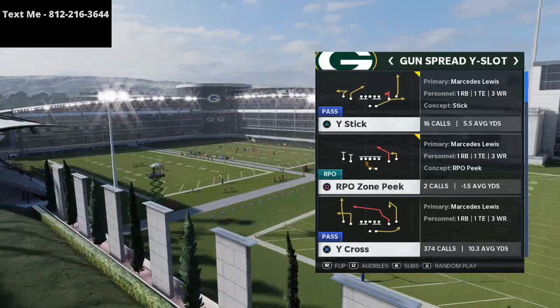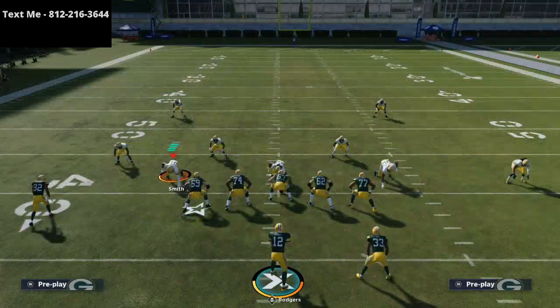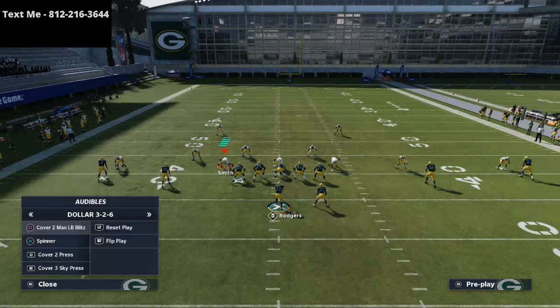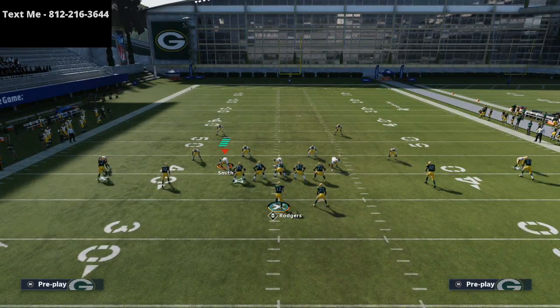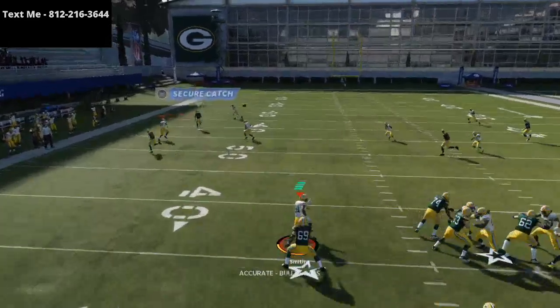You see this route on the left side is a nice little fade route. Most of you know this is a really, really good route against the cover two, so if they're playing cover defense, you can run this route and basically pass lead him open against the zone, as you can see right there.